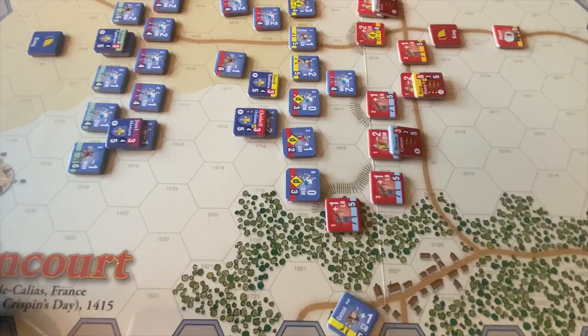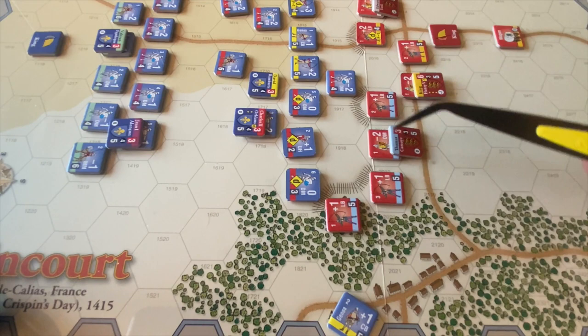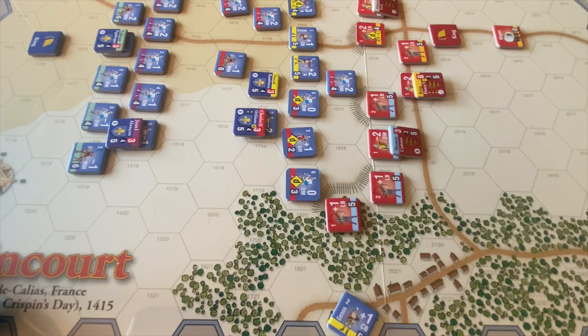The English have 2 problems to solve: first, this crossbow unit the French are sneaking by on the left flank; second, 2 disordered units in the hole punched in the English line. We're going to start by having longbows react to the crossbow threat — it's the greater threat. We might also get shots off at some disordered men-at-arms. Henry has an activation of 6 while Thomas has an activation of 3, so let's start with Thomas' battle activating down here on the west flank.